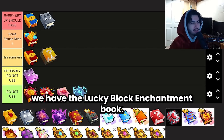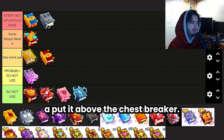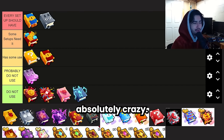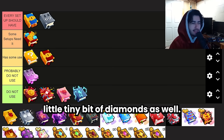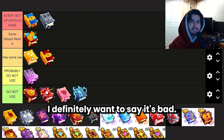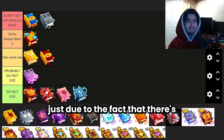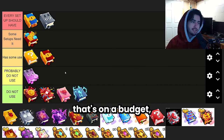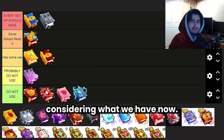Next we have the Lucky Block Enchantment Book. It gives decent drops but the quality of what you get is not that great overall. The Lucky Block Book spawns mini lucky blocks that you break for a little bundle of items and a tiny bit of diamonds. It costs about 30 million diamonds and is very decent for a beginner grinding for items. There are just so many better options now in update 7 that I have to put it in the middle tier. For value and for somebody on a budget, this is probably the best item-grinding enchant for the price.